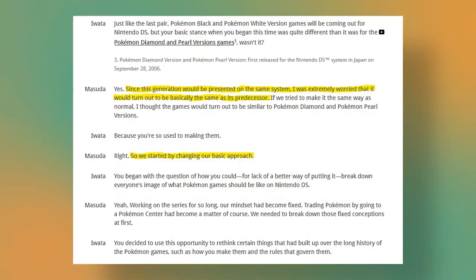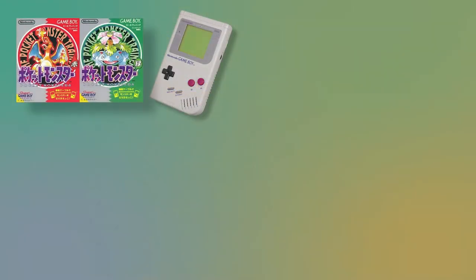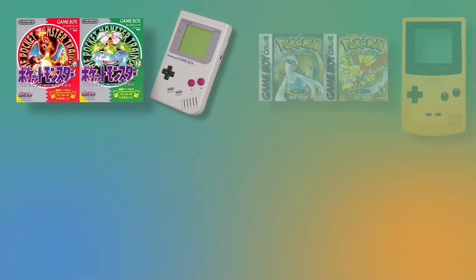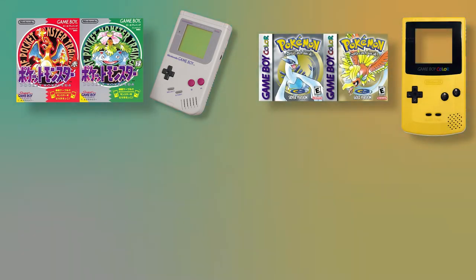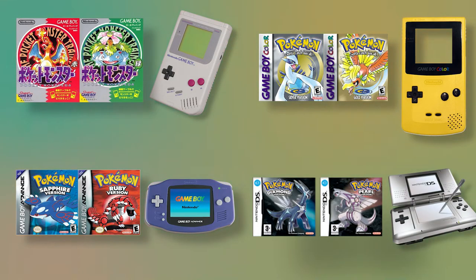Up until this point, every new generation had been on a new piece of hardware: Red and Green on the original Game Boy, Gold and Silver on the Game Boy Color, Ruby and Sapphire on the Game Boy Advance, and Diamond and Pearl on the Nintendo DS. This change in hardware created an inherent distinction between each generation. However, this time there was no change in hardware and the team was worried that unless they deliberately shook things up, the games would end up feeling too similar to the previous generation.